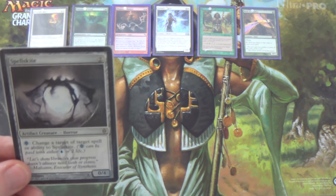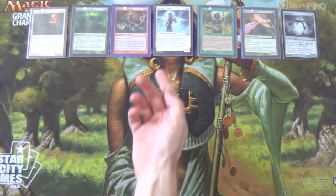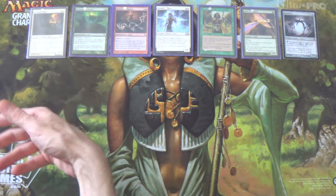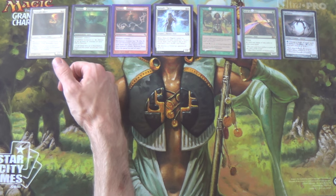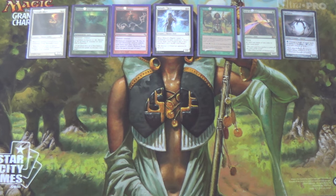To protect the combo we have a 1/0 Spellskite, because removal is a thing. Unfortunately, as far as I was able to find, I could not see any Modern-legal auras that gave both Flash and Hexproof. That's important because if we're trying to protect our Midnight Guard from incoming removal — Lightning Bolt, Path to Exile, Dismember — we need something that both has Flash, to catch them off guard since if we play the aura first they just respond with removal, and gives Hexproof, not Shroud, because if it gives Shroud we can't use Presence of God or Elemental Mastery. If that ever gets made into a card, it probably goes straight into the deck.